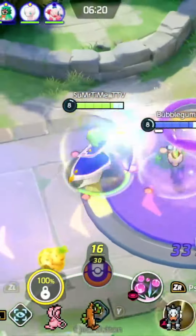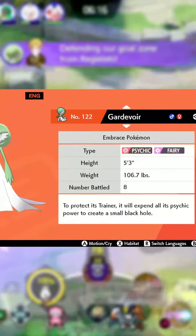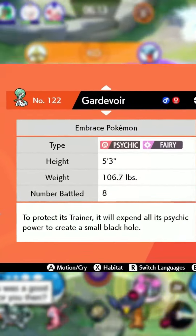Gardevoir is one squishy mon that can absolutely wreck an entire team if they position themselves well. Gardevoir in the Pokédex is so powerful that it can and will create black holes to protect its trainer and ally.